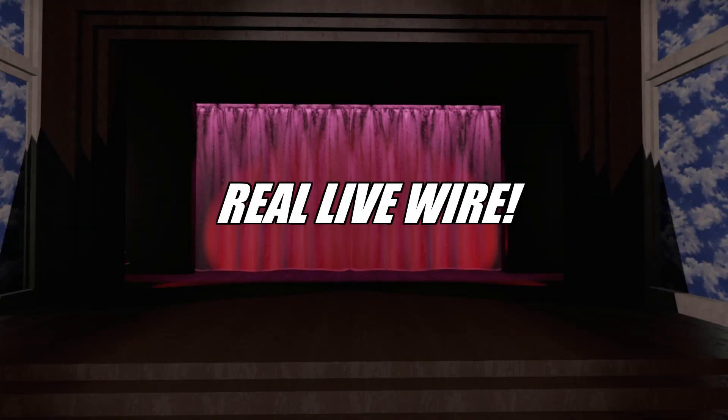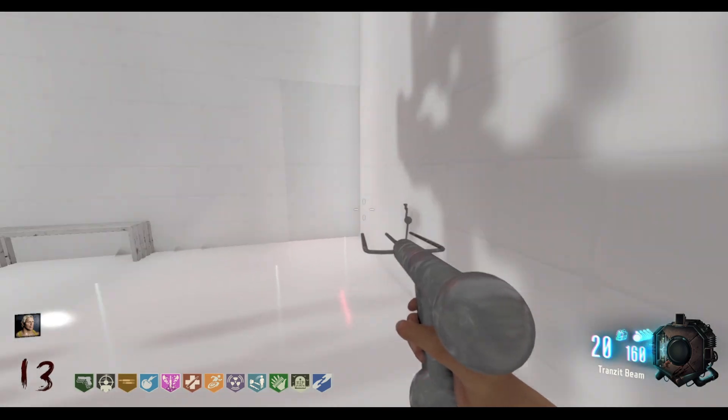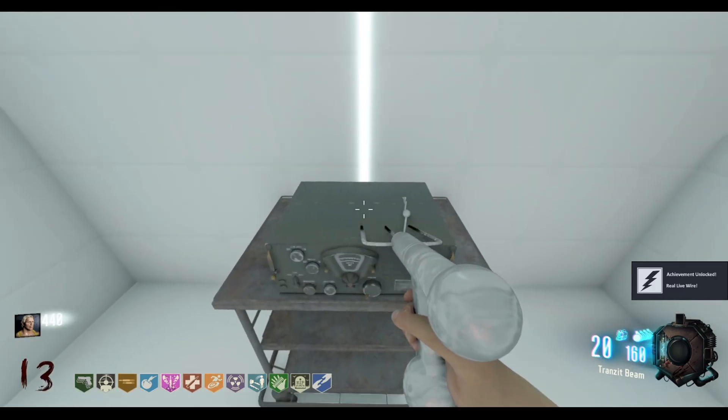Lastly, we have the musical Easter Egg, Real Live Wire. Teleport to the Shock Treatment Room, then go to the door on the right side of the room and knife it to open it, then knife the radio at the end of the hallway to hear a retro rendition of the Shock Treatment Song.